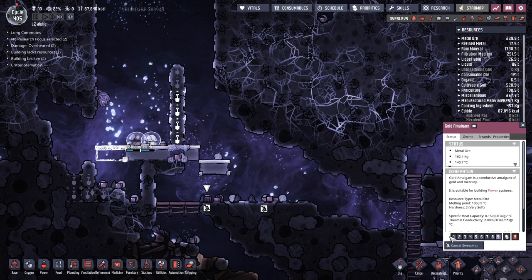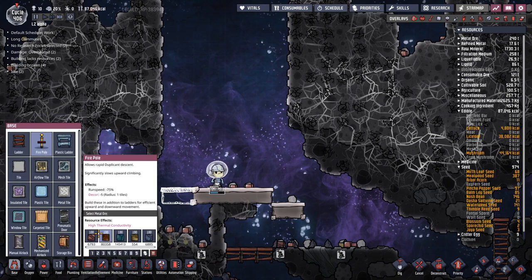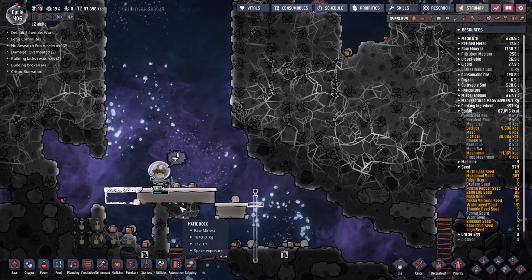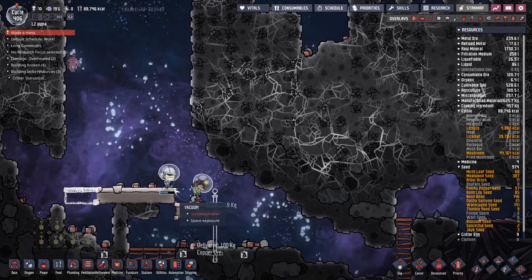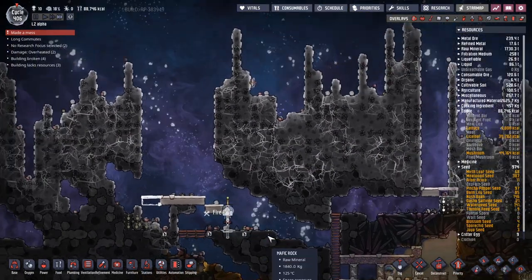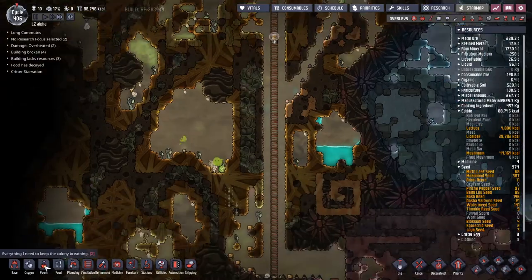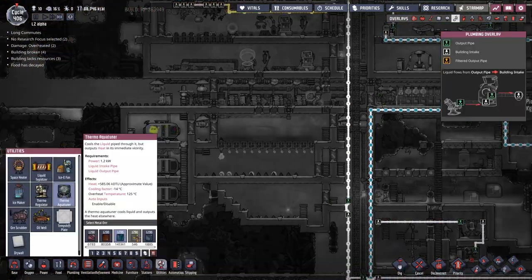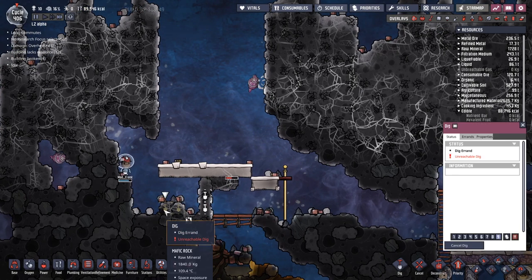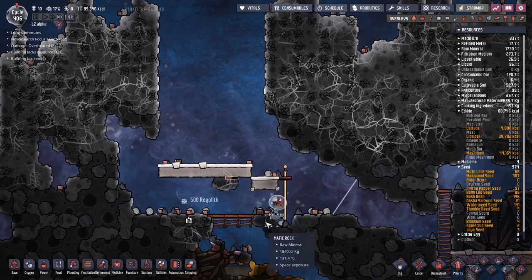Do we have gold amalgam? We definitely need that sweeping up thing. We now have access to the gold amalgam. I'm going to use copper ore to build a fire pole coming down here. It took far too long — Frank got stuck over there. Looks like someone else is coming to do the dig. That's much better. The gold amalgam is there. We've actually managed to pick up the gold amalgam.